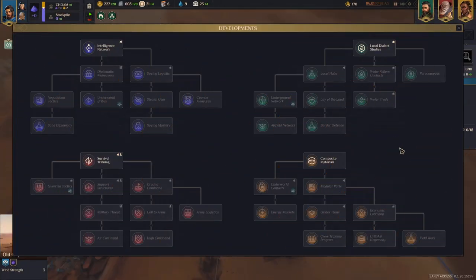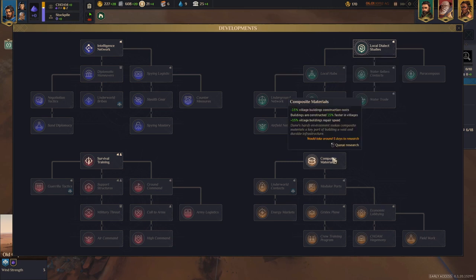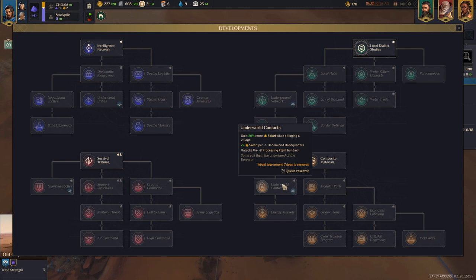Once you unlock your first village, go for Local Dialect Studies first — it will help you annex more villages — and the Investment Office itself. After that, go for Composite Materials so you can expand faster and spend fewer resources on buildings. The third research you want is Underworld Contracts, which gives you a lot more Solari when pillaging a village. You were already getting a lot thanks to your advisors, and on top of that you unlock the Processing Plant. The +2 Solari underground headquarters bonus is nice but not the main reason to take it.